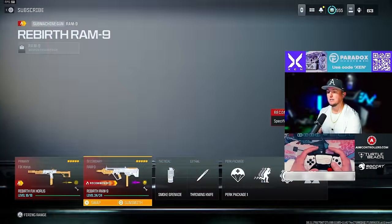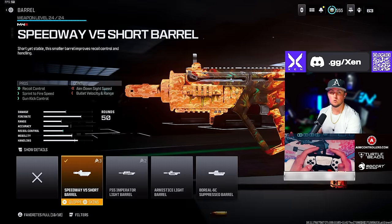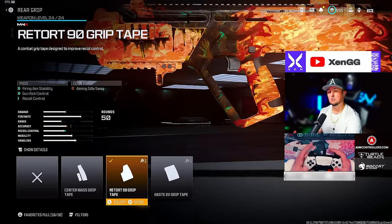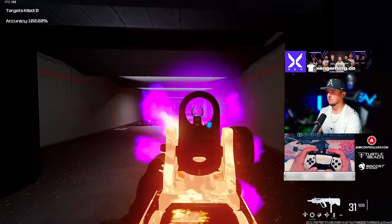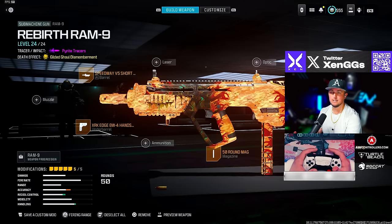Next we have the RAM 9. We're going to run the Speedway V5 Short barrel, the XRK Handstop underbarrel, the 50 round mag, the Retort 90 grip, and the Recon Comb. Here in the firing range it's still a lot of fun to run, especially up close. It does have a lot of visual shake to it, but it did get a nerf.